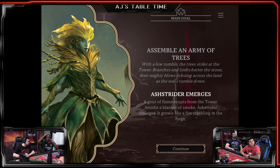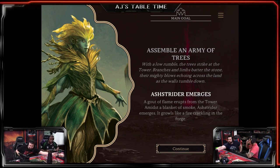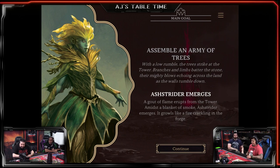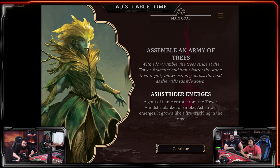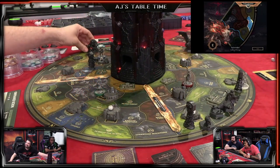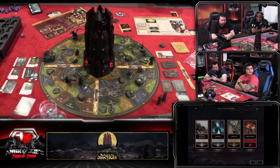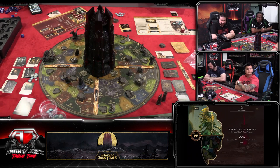The Ash Strider emerges from the tower! The app narrates: with a low rumble the trees strike at the tower, branches and limbs battering the stone. A gout of flame erupts amidst the smoke as the Ash Strider emerges, growling like fire crackling in a forge. The Ash Strider moves to the east side into the Lake of Songs - that's far away, but AJ thinks he can get there in one turn.